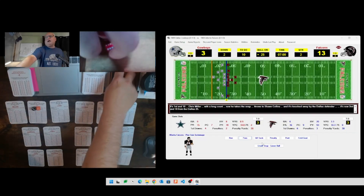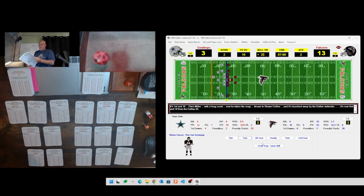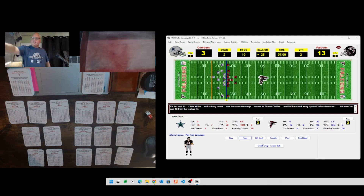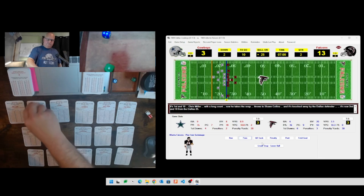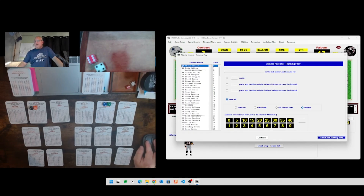Staying with standard offense, rolling a 3 for an inside run. Defense rolls 41 which is AS, and ball carrier 26 is John Settle up the middle. Rolling a 64 which is an 18 - Settle picks up three yards. One of the longer plays in the second quarter that hasn't resulted in a turnover. Third down and seven coming up.